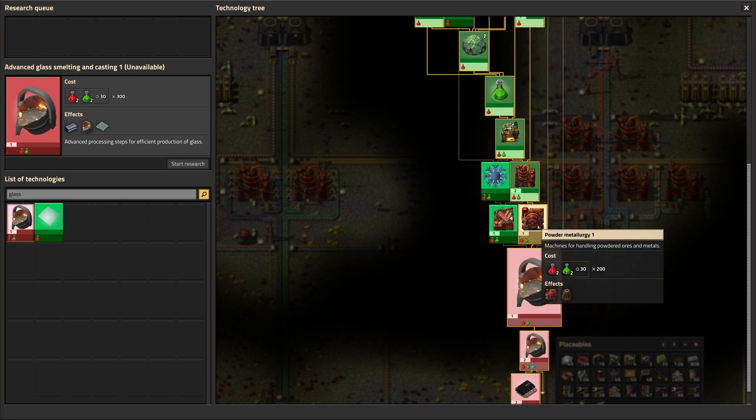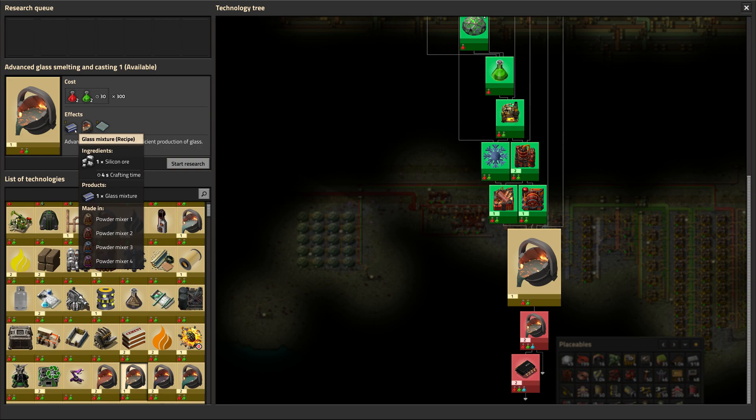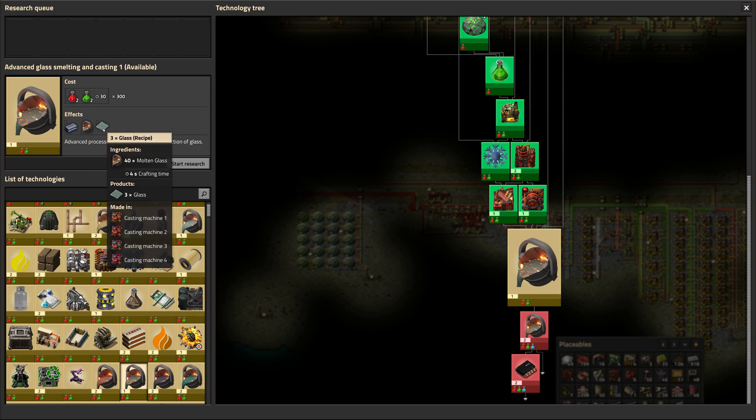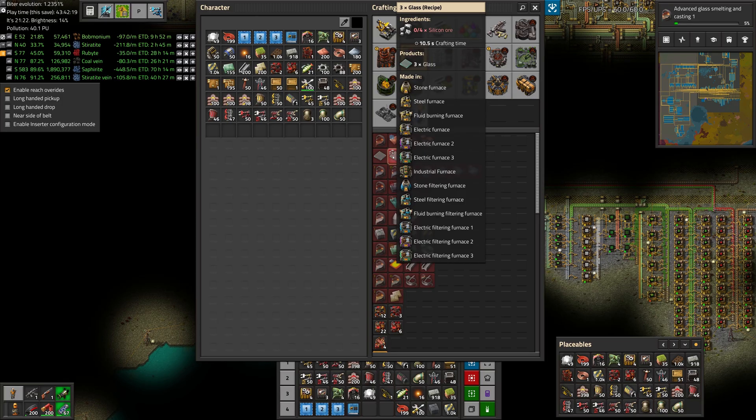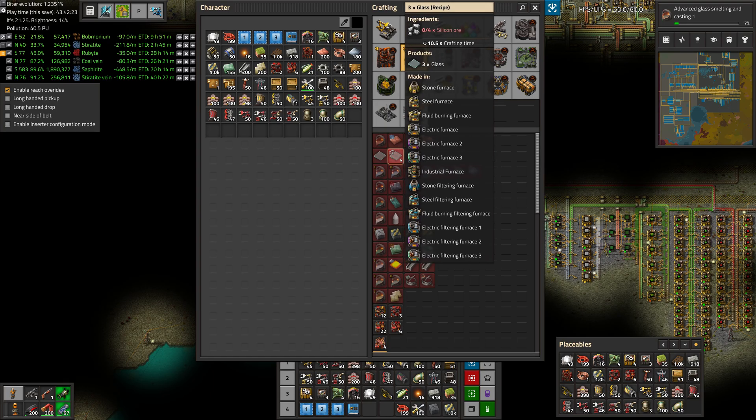Looks like all we need is the powder machines and the centering oven — basically for handling powdered ores and whatnot. And then we need to do our glass melting. One silicon goes in, turns into a glass mixture, and then 12 to 12 and 4 to 3. So it looks like that's 75% efficient per silicon — about the same efficiency as making it inside a furnace.